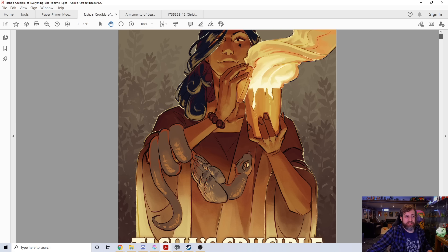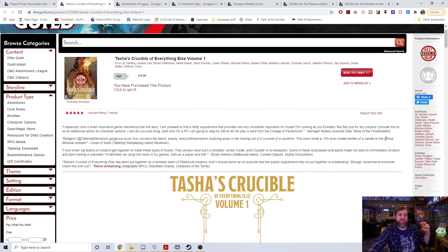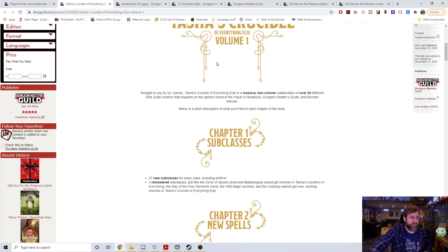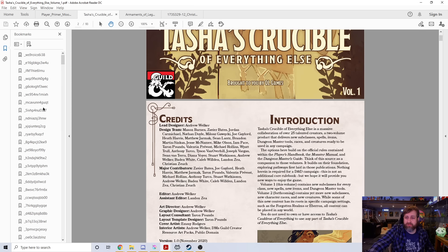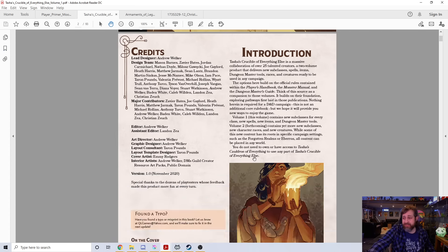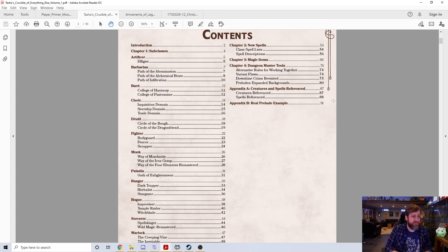Next up is Tasha's Crucible of Everything Else Volume 1. This is already a best gold seller with five stars, uploaded November 11th. This is similar to what we've seen where people release a compilation book around whatever the new official book is — like Xanathar's Notes to Everything Else — this is Tasha's Crucible of Everything Else. You can see there's a whole bunch of people tied to this. They do have bookmarks, although they're all nonsensical, but they do have them — which is a step in the right direction. There's a ton of new subclasses, new spells, new magic items, DM tools.